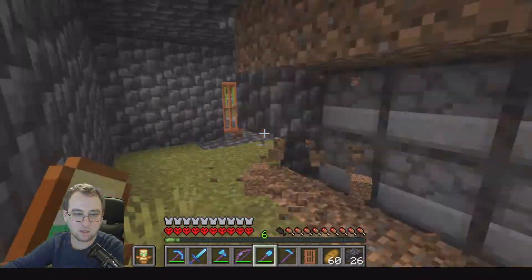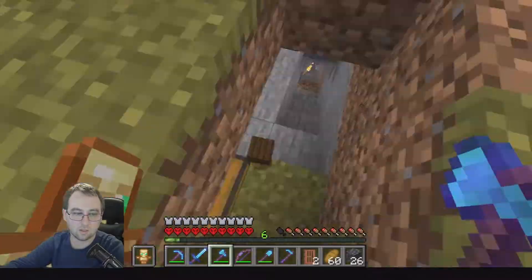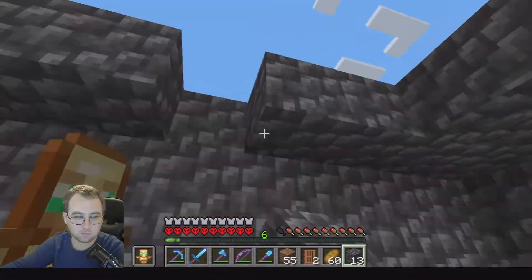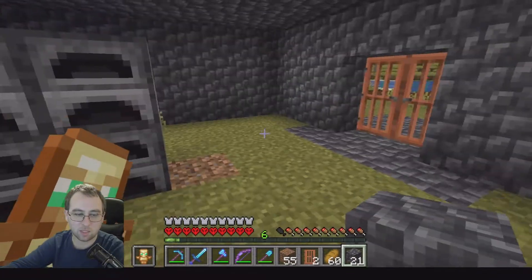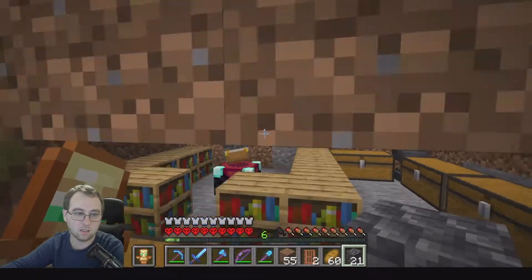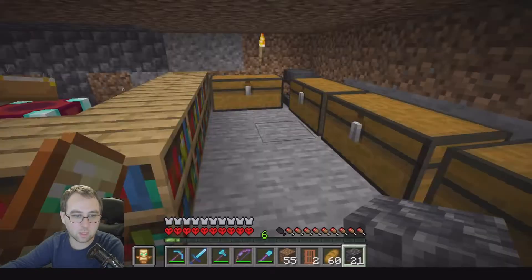Going to build a bigger box around our house and then destroy our old dirt house — we'll have a bit more room to work with. I actually don't have enough books to even replace the bookshelves that got blown up by the creeper, so we'll have to fix that later. But we got all the enchants for now, so we're just going to finish doing this and throw in a ceiling.